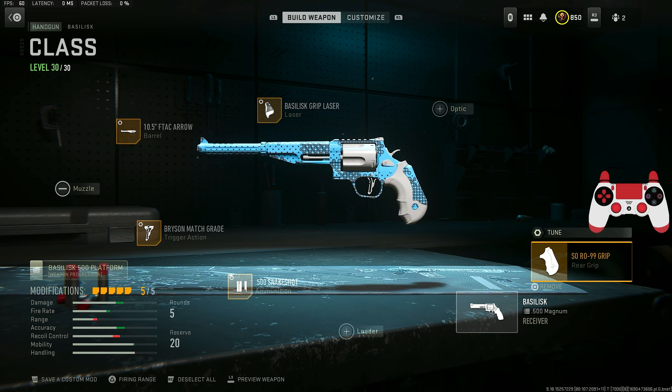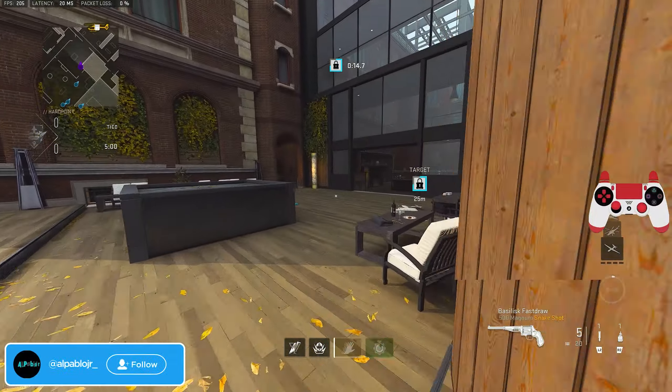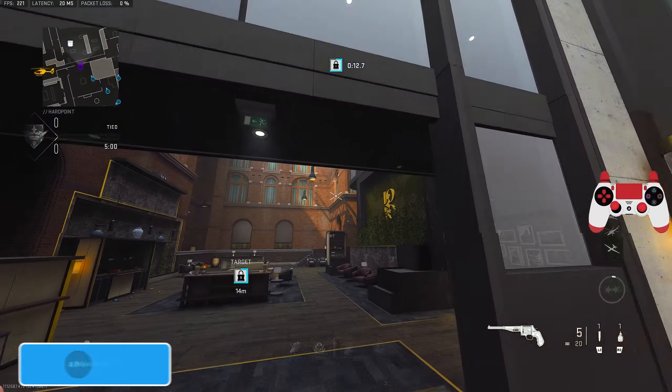We have the akimbo attachment, which you don't have to run if you don't want to — you could throw on any other rear grip to help with mobility. But I threw on the akimbos for today's video. I also show a second gameplay where I used the single pistol just to show you the diversity of this weapon. I threw on the Soro 99 grip as well, which gives you pistol fast draw, sprint-to-fire speed, and aim-down-sight speed, tuned for aiming idle stability and ADS speed.